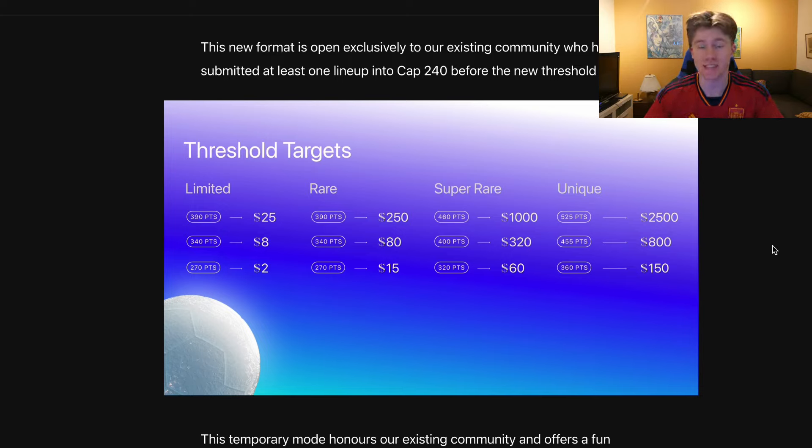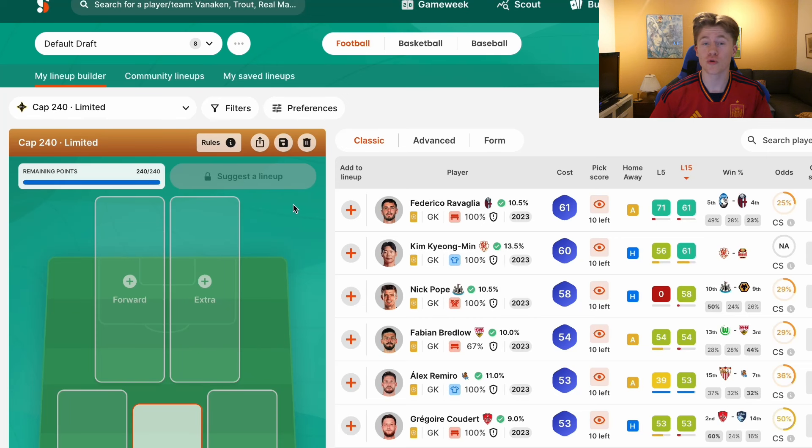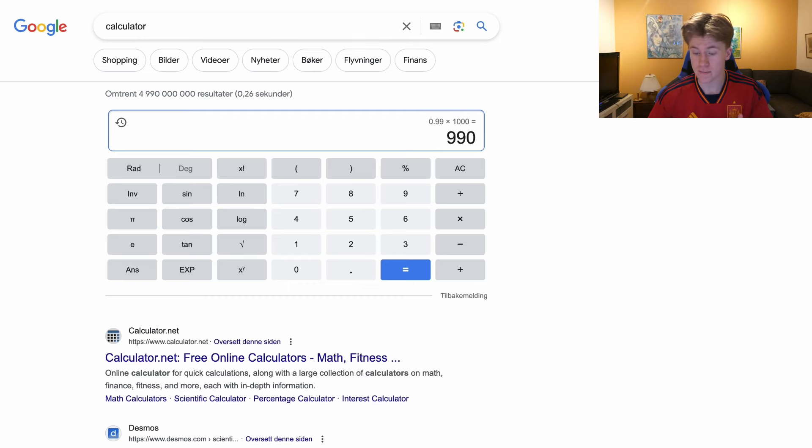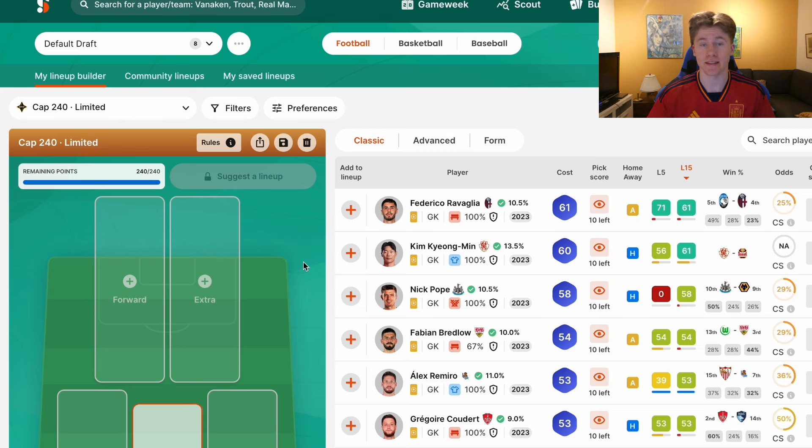This is statistics — and also keep in mind this is data and I don't know exactly how accurate it is. Of course, this isn't financial advice; I'm not saying you should consistently go for the middle target. What I would recommend is to look at your gallery and ask yourself: do I actually have a possibility to hit 460 points in super rare? This works the same for limited, rare, super, and unique — the statistics are the same regardless of which scarcity I used as the example.